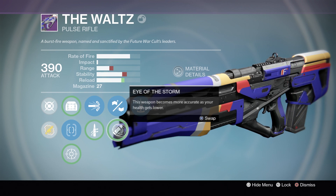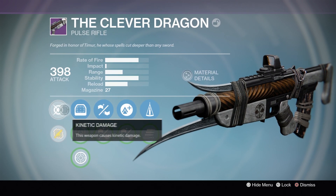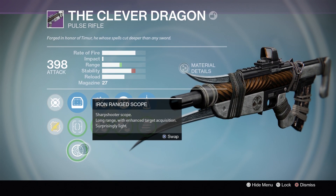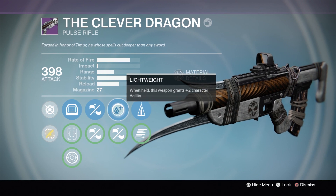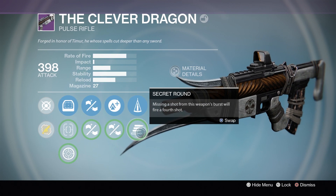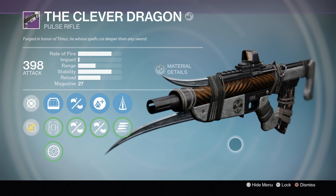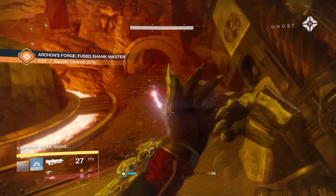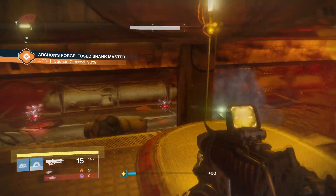The difference is that the Waltz has high caliber rounds, which I'd say gives it a slight edge in terms of how good the rolls are, and the Clever Dragon has lightweight. I actually got a new one the last Iron Banner which has snapshot, which is a little better, but I haven't leveled it up yet. They spawn with remarkably similar starting stats, which we're going to go over, and they have nearly identical rolls — it would be very unfair to compare them if the Waltz had braced frame and the Clever Dragon had small bore, so let's get started with the starting stats.